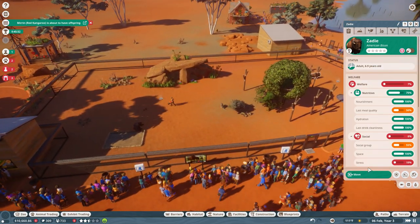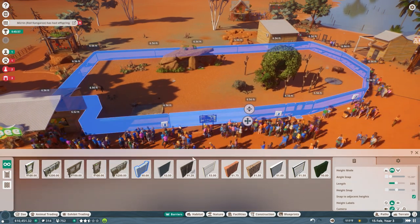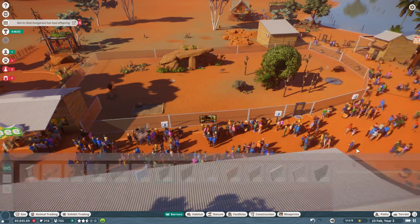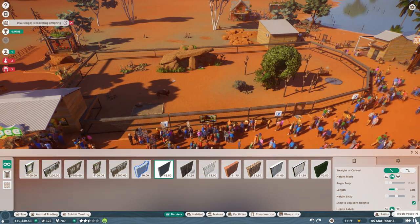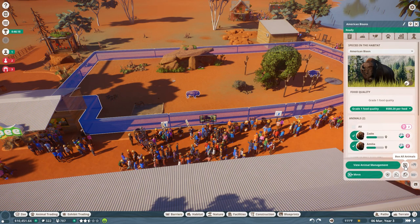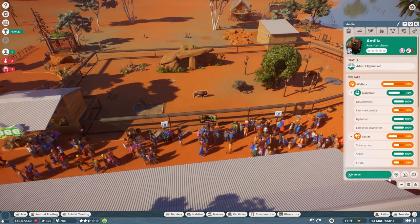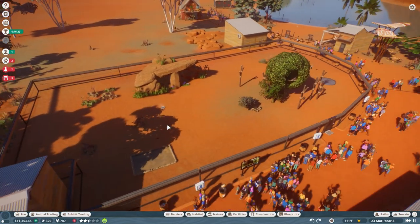We need to make our bison happy — what are they unhappy about? Oh, it's two females — I should have had a boy, that would have made things so much better. Actually, do I even need the bison? Come on, you guys — let's send you to the trade center instead. And now I need a new animal to add in that's not bison.